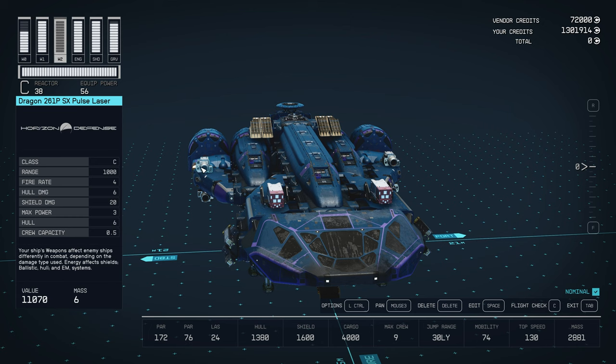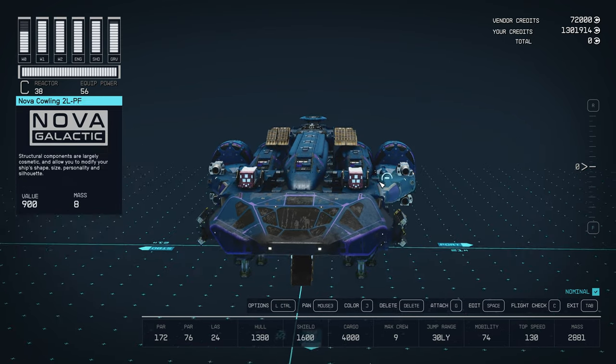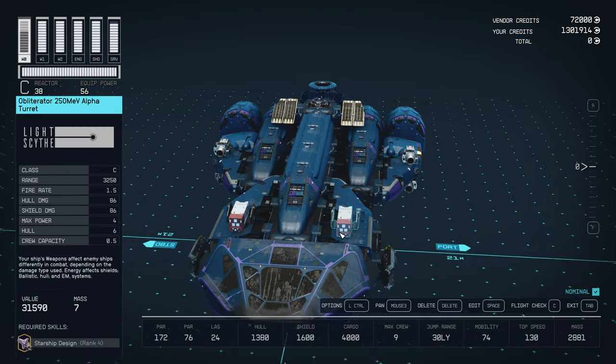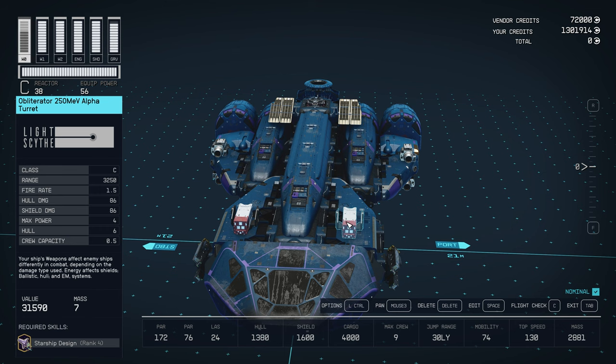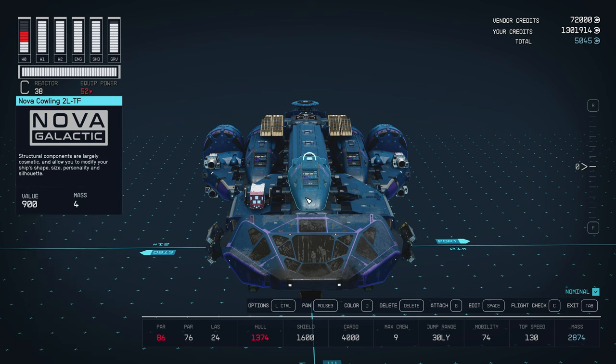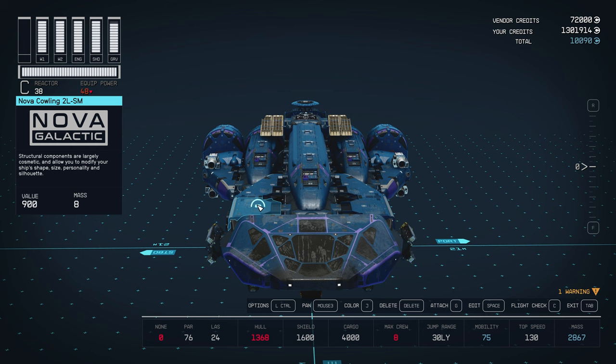Alright, so here's our ship. Right now we're rolling with the Dragon 261P SX pulse lasers — two of them on each side. We also have the PBO 175 Auto Helium Beams, two of those on each side. And then the Obliterator 250 MEV Alpha Turrets. Now these are automatic turrets, and for the sake of boarding ships in space, we don't want anything completely automatic. So I'm going to get rid of these for now — not to say these aren't good weapons, they're great weapons that come with the Claymore 3.